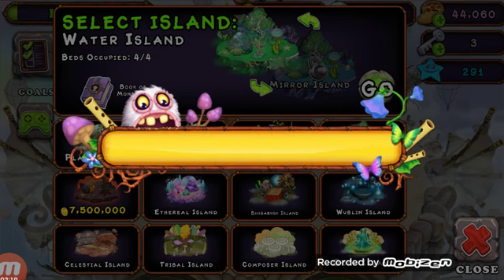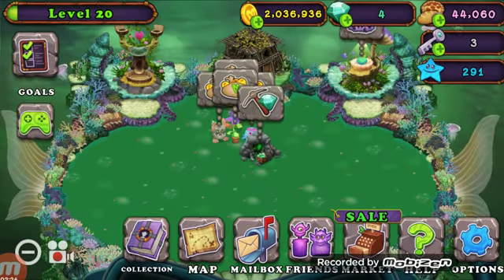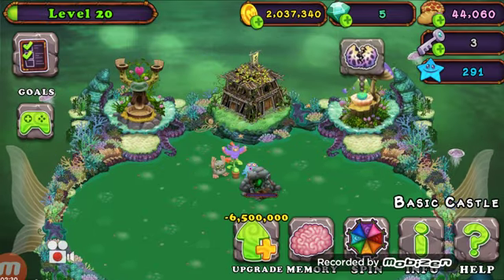I'm gonna go to a plant water island I made and collect my coins there, even though I have barely any. I need to upgrade my castle here too, but it costs like six million diamonds.